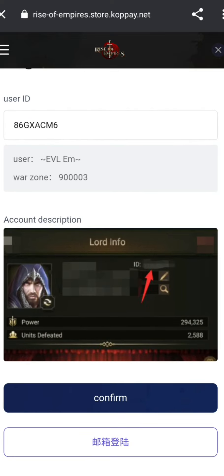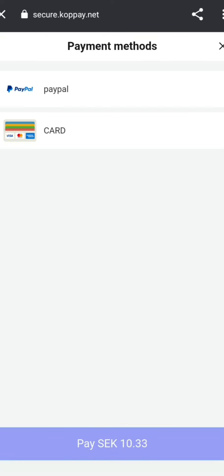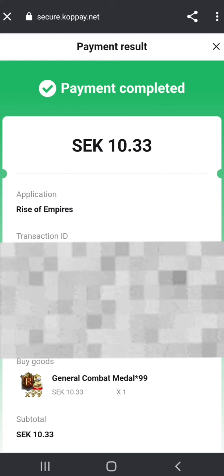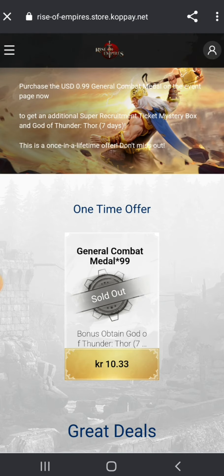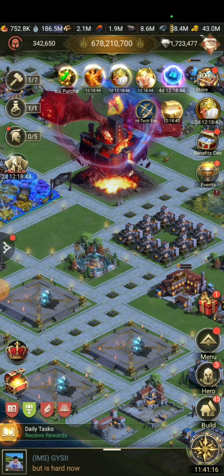I confirm and I think I'm logged in now — yes. Payment receipt done. It's a one-time offer so I can only buy it once. Now it should be in my game, so let's go check.